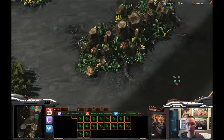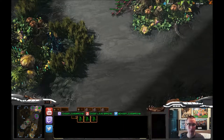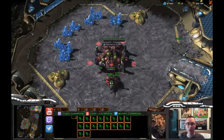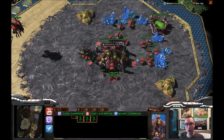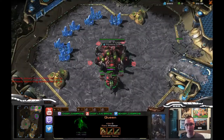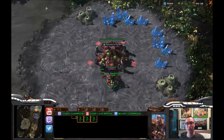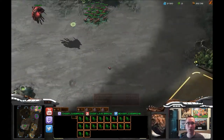Say we're out on the map with our Zerglings, moving around, attacking something, and we realize we haven't injected for a while. We select our queens, hit space to go home, shift V — click, click, click — back to our army. Every base is injecting, and it's just really fast. Rather than doing 5-5, click V, 6-6, click V individually per hatchery, this method is much faster. I noticed a huge improvement in my gameplay when I started doing it this way.